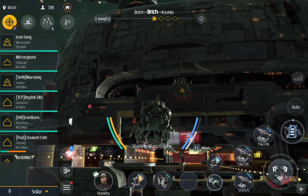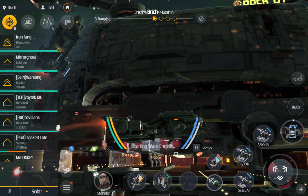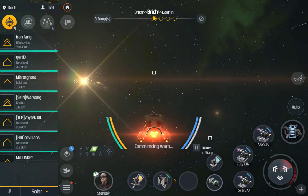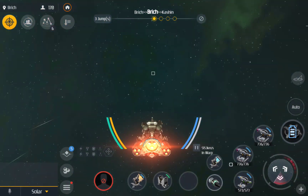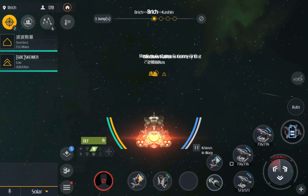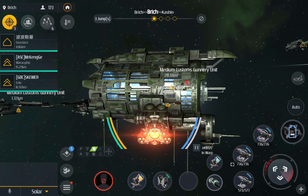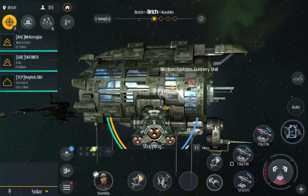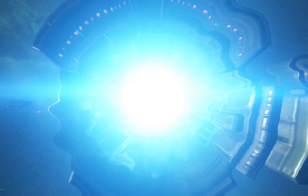Starting warp engine — arrived at target location. The number of jumps is indicated on the top. You guys see Birch, then Cash In — so on the top you get the amount of jumps shown.